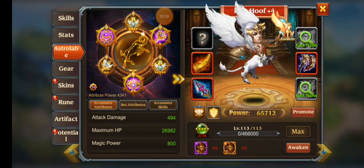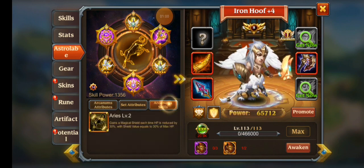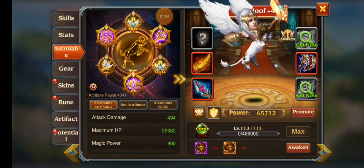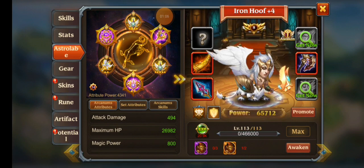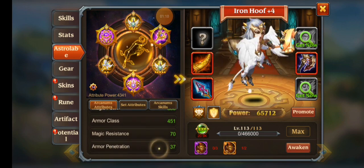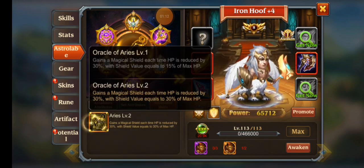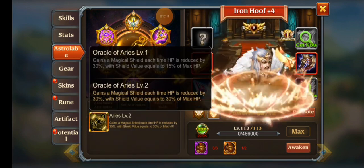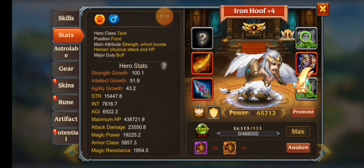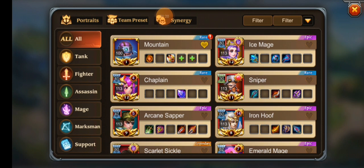Iron Hoof struggles with magic resistance because he has a huge amount of armor and a ridiculous amount of health, so we gave him Aries. As you can see, he gains an additional 2,600 HP, almost 500 attack, 450 armor class, 70 magic resistance, plus a shield equivalent to 30% of his maximum HP. He has a lot of HP which is very good.